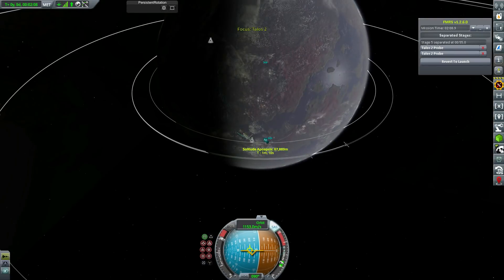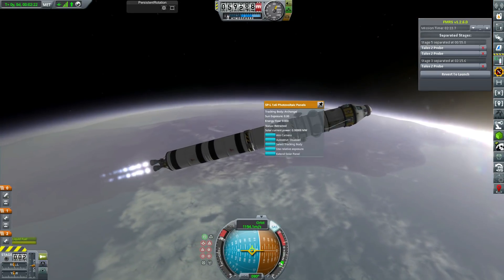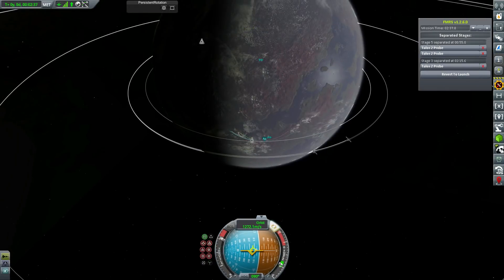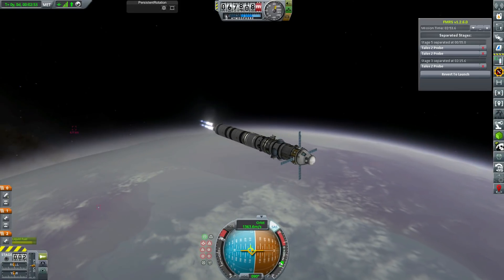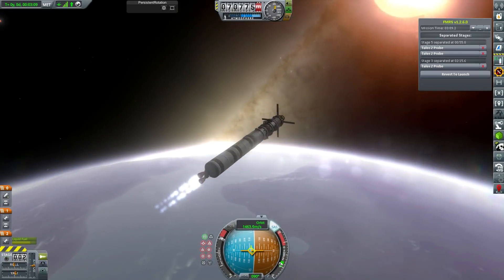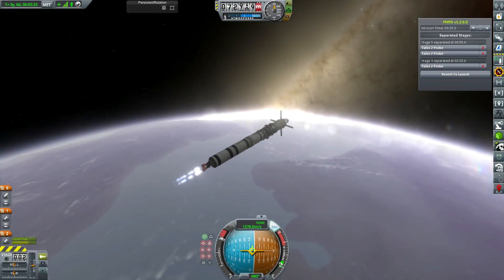It's not going to be another research station because we have more than enough science labs working through all of the glorious data from the surfaces of our two moons. This is actually unmanned right now — we're just sending it out because we've got quite a few contracts to do today. We've got about 200 days until our Demise window opens up and I would really like to send a manned mission to Demise.